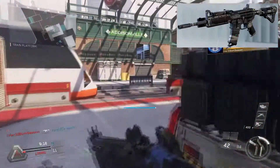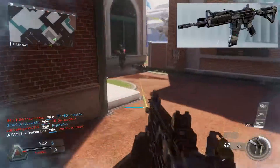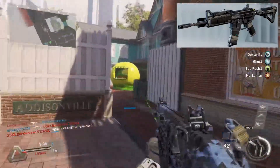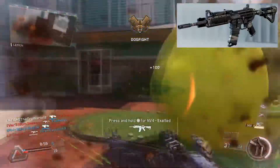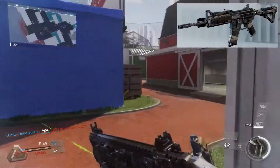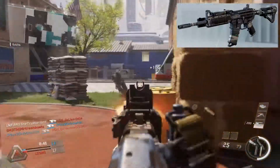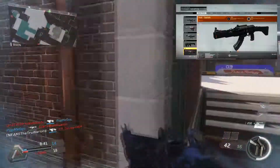The NV4 has strong suits at longer ranges — the closer you get to people, the less useful it becomes and you'll find yourself getting melted more. Playing slow, holding power positions where you can overlook an open area is where this weapon does best. I don't recommend running around with it, but if you want to defend an objective — like in Domination, capturing B and holding it — this is the gun to use for that.